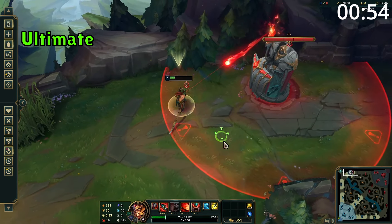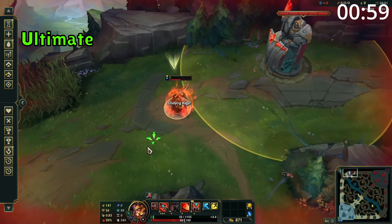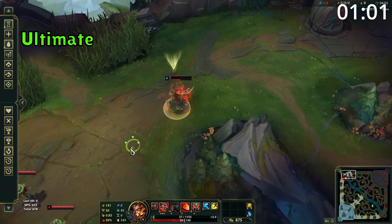Tryndamere's ultimate is a classic too-angry-to-die. Upon use he instantly gains a large amount of fury, and then he won't be able to die for 5 seconds. This ability can also be cast even when CC'd.